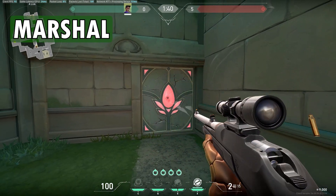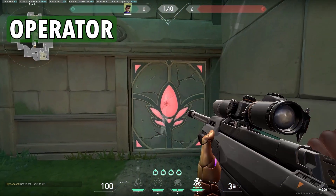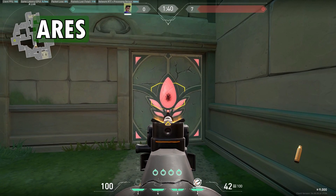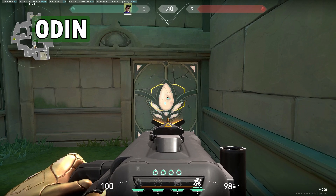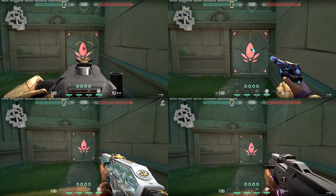Marshall took 4 bullets. Operator took 3 bullets. Ares took 14 bullets. And Odin took 11 bullets. So we have used every weapon in the game to break this door except the melee.